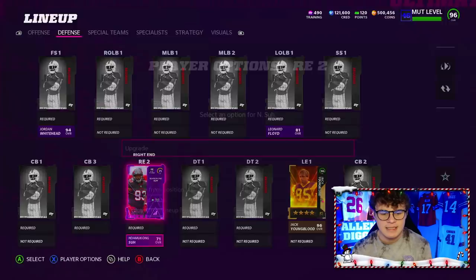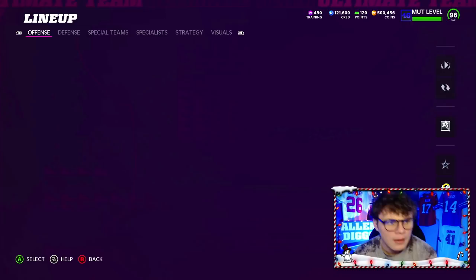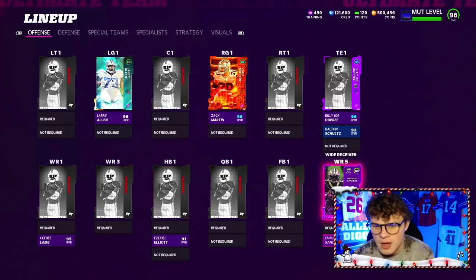Ndamukong Suh gets all NFC team chems — just like Leonard Floyd and Jordan Whitehead, you can add a team he previously played for: Lions, Dolphins, Bucks, and Rams. Also, Emmanuel Sanders power gets times 2 Niners chems — shout out to Jay Mott for letting me know that in stream. Emmanuel Sanders does get times 2 Niners chems, which gets us up to 6 out of 10 Niners and 23 out of 25 Cowboys.